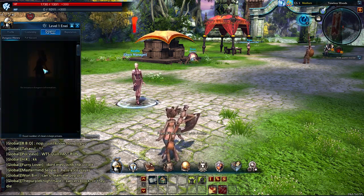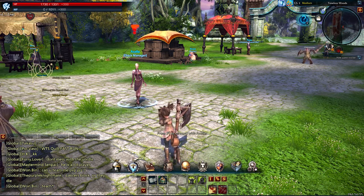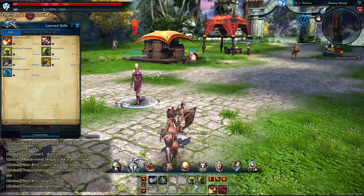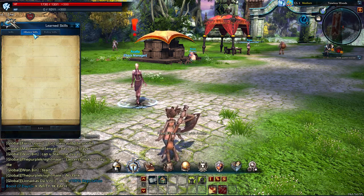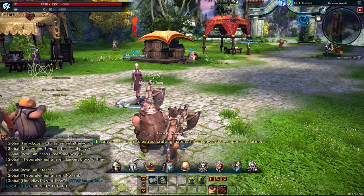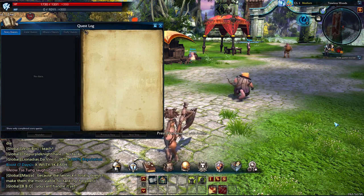There's also dungeon history, PvP record, and your reputation — that's the profile. Then there's your skills. Your skills are here — passive ones and active ones, which you can equip down in your hotkey bar. Your alliance skills and riding skills for whenever you get a mount, which comes at level 10 I believe. Then we have your quest log, which is L. This is where you can follow all your quests, keep track of them, and determine which ones show up on your tracker.